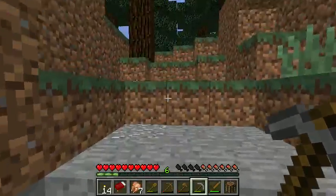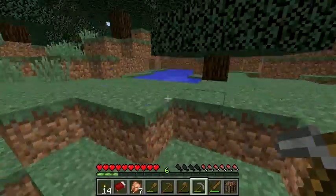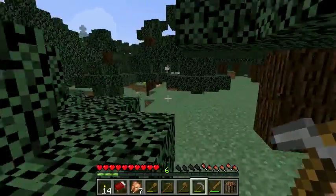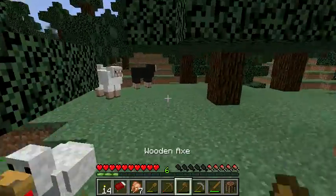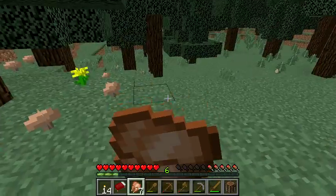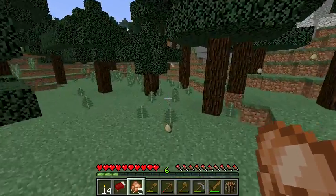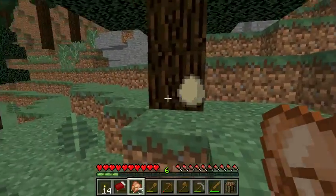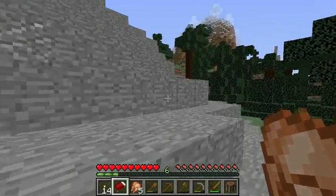Let's get out of this cave — there's obviously nothing great in there. I kind of want to find my way out of this spruce forest. I love the color of spruce wood, it looks really nice. There are some chickens and sheep. I'm going to feel slightly embarrassed eating a chicken in front of a chicken, but there we go. There's a trail of eggs — I'm just going to grab everything.